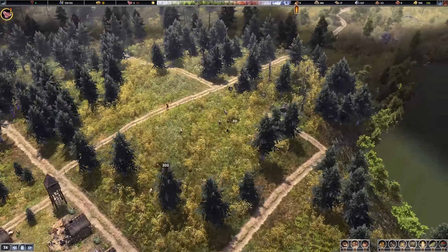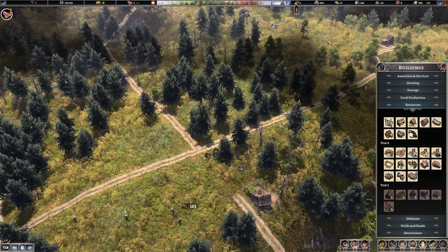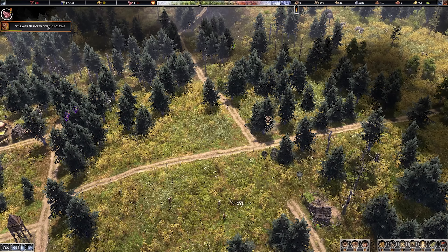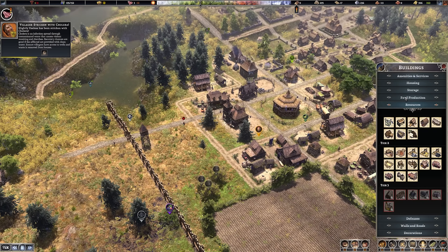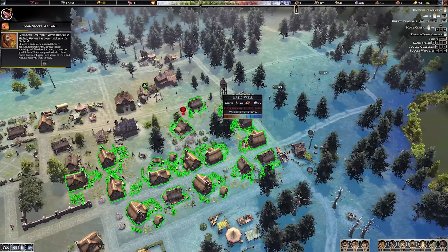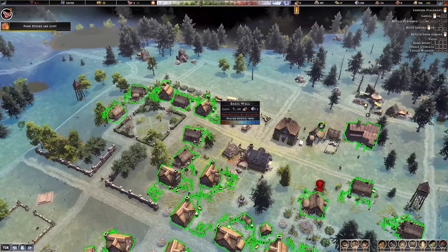I think we want to start building some walls. We definitely need another workers camp - we're just burning through resources right now. Let's get another workers camp on the outside here. Cholera has returned - he needs fresh water. Do we need another well? We have built quite a lot of housing without providing a well for them. Let's build one over this side.